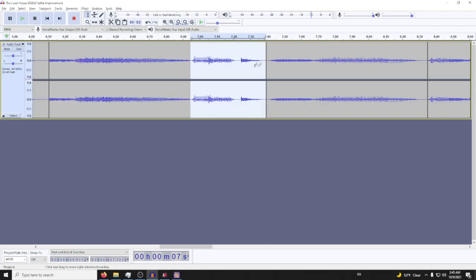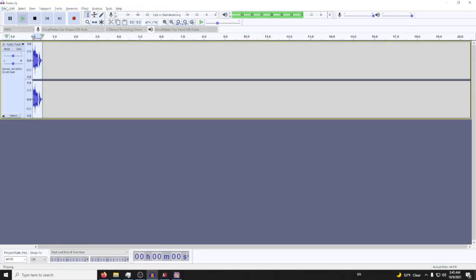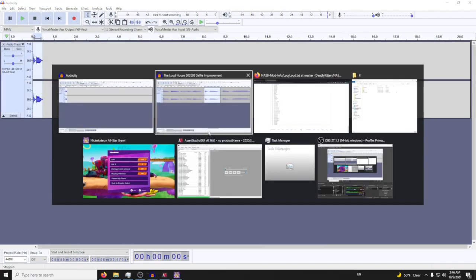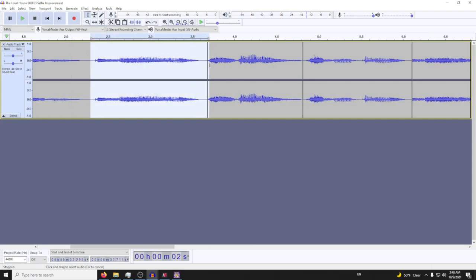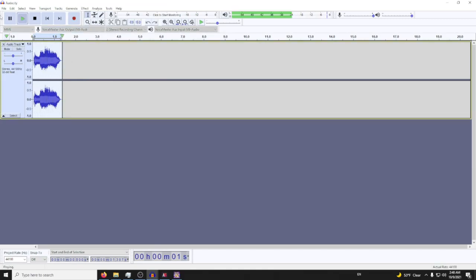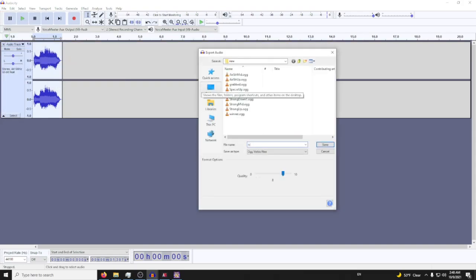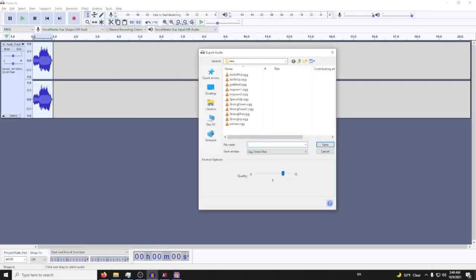We'll amplify this to 10 for when she does her up beat. 'Wait, okay.' We can use this for something — we'll do Respawn. We'll use multiple, so create a new one, paste this, amplify it to 11, and export as OGG — Respawn One, Respawn Two, Respawn Three.